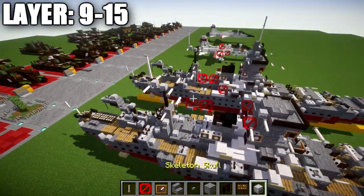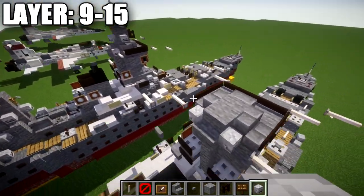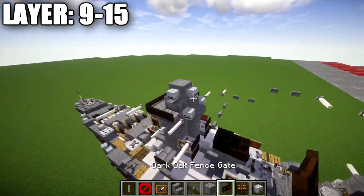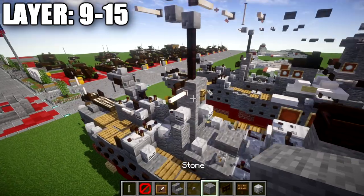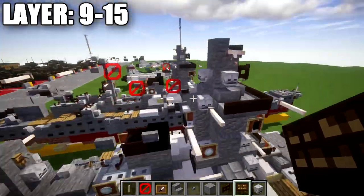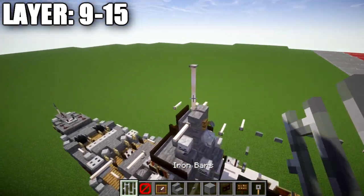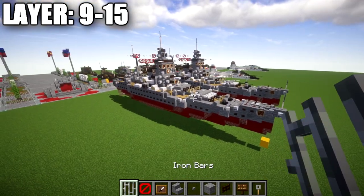At the front conning tower top, place a stone block in the middle with skeleton skulls wrapping around three sides and a dark oak fence gate facing forward opened toward the block. On top, place a stone stair with end rods to both sides, a dark oak sign on the front, a trip wire hook on the back, and two iron bars or end rods going up with an iron bar on the very top. Layers 9 through 15 are now complete.